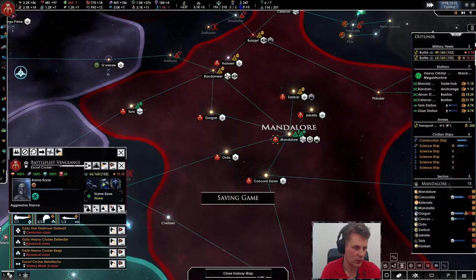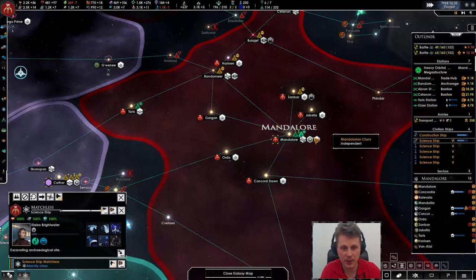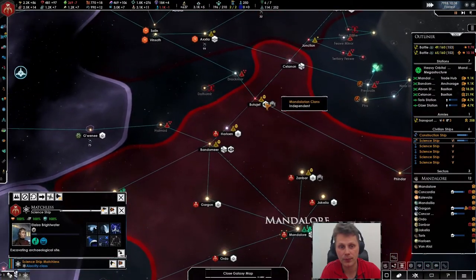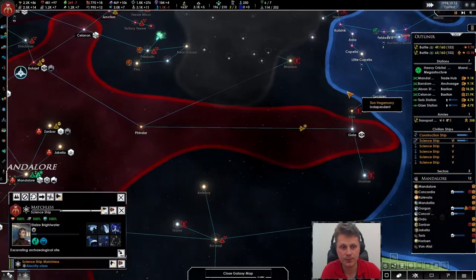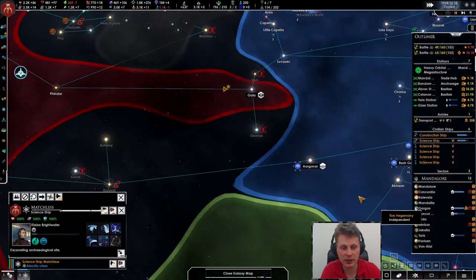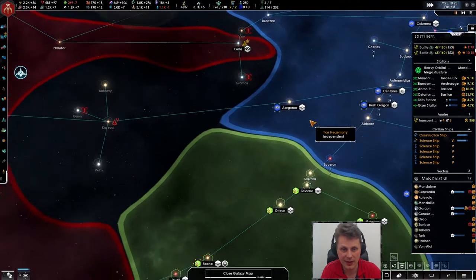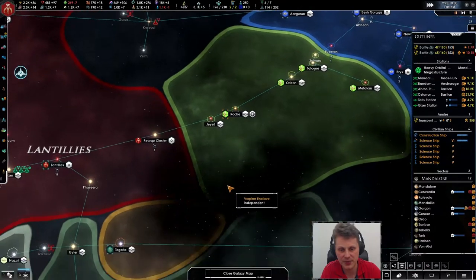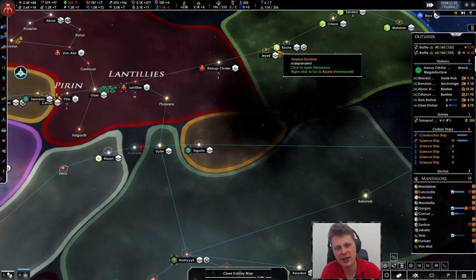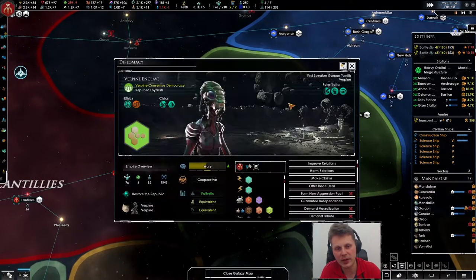We'll just build all of this out — we're building a lot here. The science ship has made it back. Kind of wish we could fight him. I don't think we're ready for that. Once we vassalize him perhaps — actually he can't grow there, there's little he can do. We will make him a vassal.